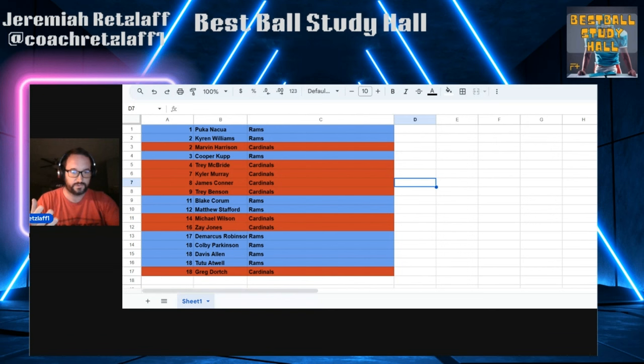In round 14, Michael Wilson. Round 16, Zay Jones for the Cardinals. On the Rams side, you have Demarcus Robinson in round 17. And then the two tight ends — we don't quite know who will be the starting tight end — but we have Colby Parkinson and Davis Allen in round 18. Tyler Higbee is also listed, but I'm not sure what role he will have. I've been keying in on Colby Parkinson and some Davis Allen. Tutu Atwell and Greg Dortch are also there in round 18. My graphic, rounds 1 through 18, is a mix of blue and red — I understand all the pockets of the draft to attack the Rams and Cardinals stack.